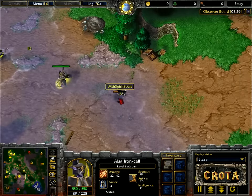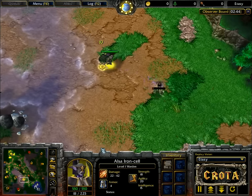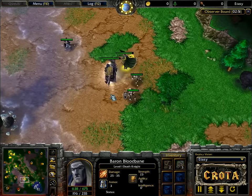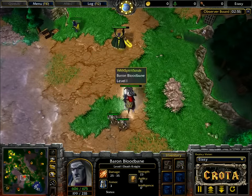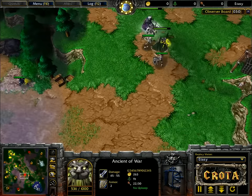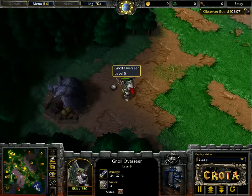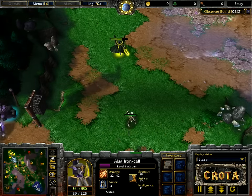The shadow strike does cause a little bit of trouble. The warden is going to finish off at least one ghoul, and that ghoul has seen the end of its days. Skeletal minions joining back in on the fight, ancient of war backing off. The warden doesn't have very much experience at all — didn't get anything from this creep camp as she was pressured early on.